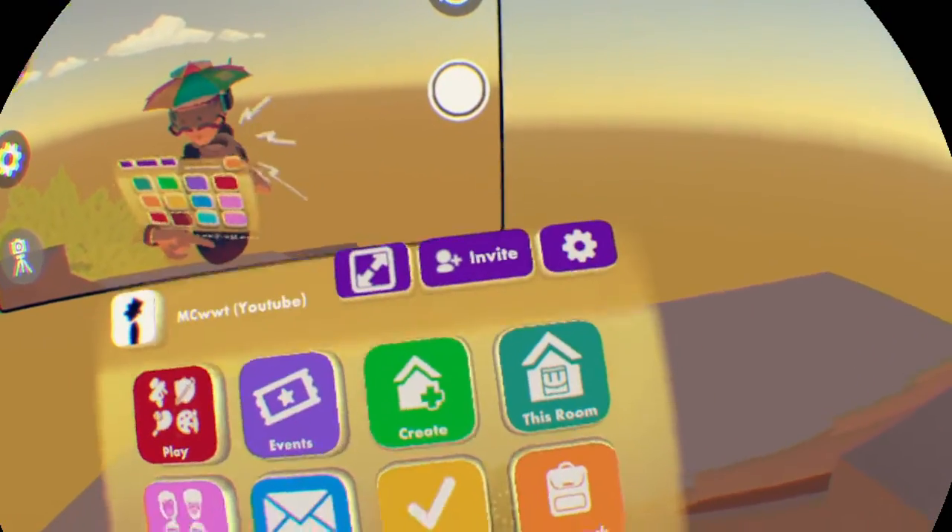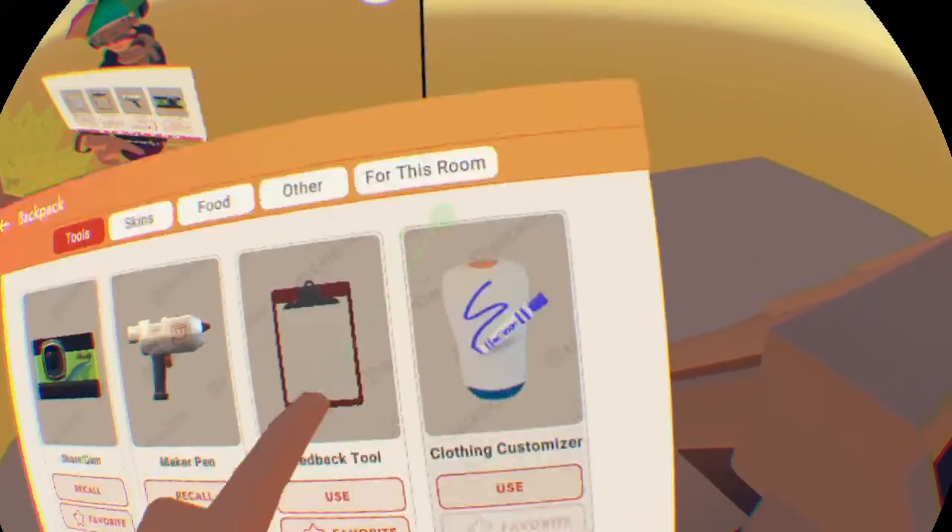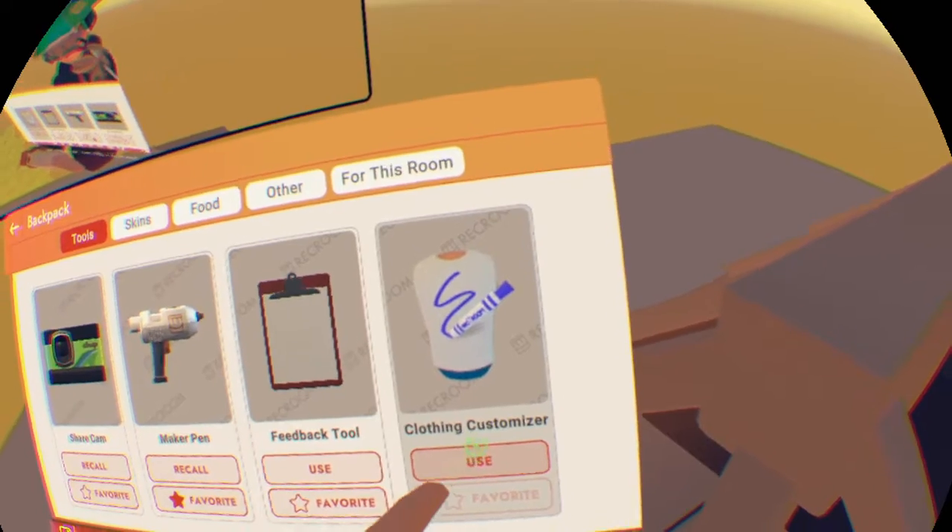What you gotta do is just go to your backpack right here, and it says clothing customizer. Hit use, and oh my god.